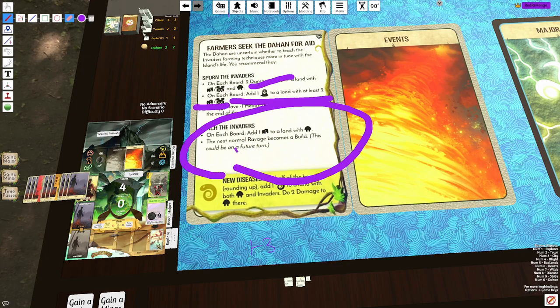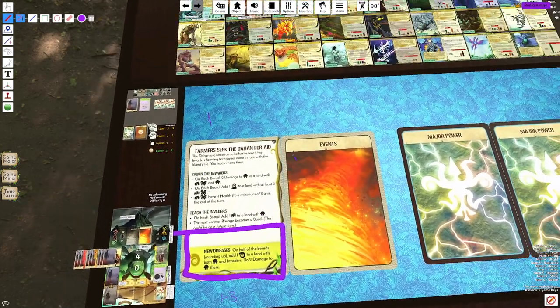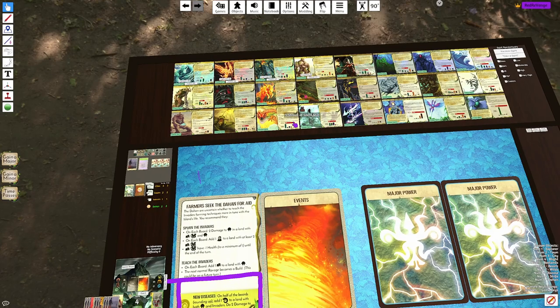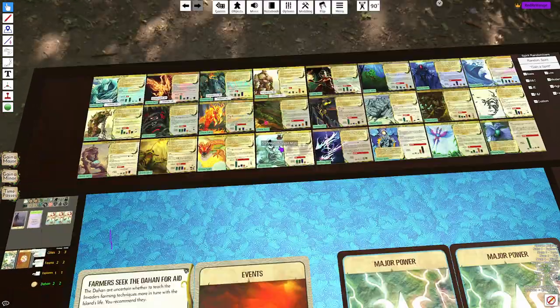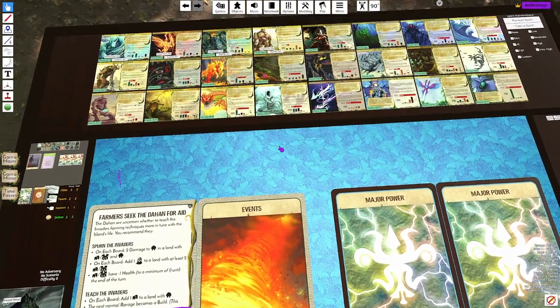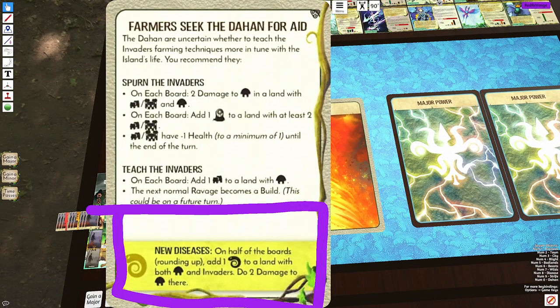Then you combine with the new diseases on bottom, which is automatically going to kill another Dahan. So if you're playing a Dahan spirit like Downpour, Many Minds, or Thunderspeaker, this event just kills two of your Dahan. That can be very frustrating and very unfair for those types of spirits — even like Green or Shroud. These are all spirits that utilize Dahan, and it's essential for them to function properly. This event basically puts you very far behind and doesn't seem fair for the player.